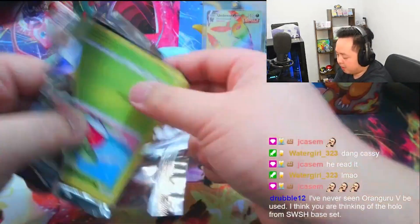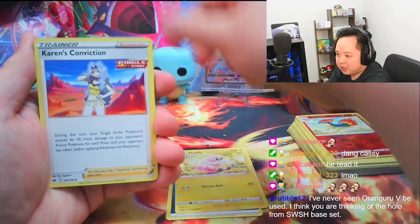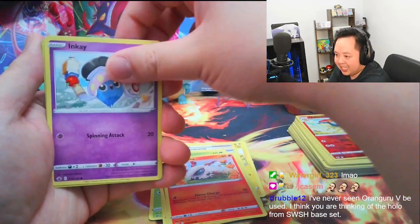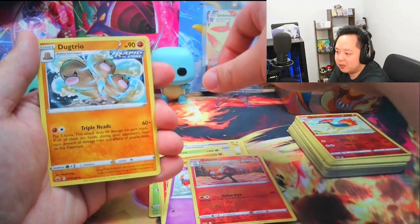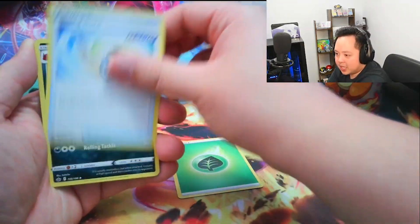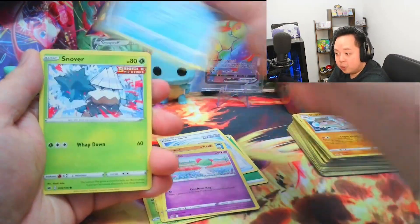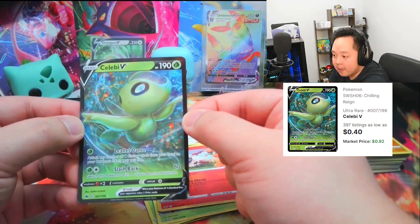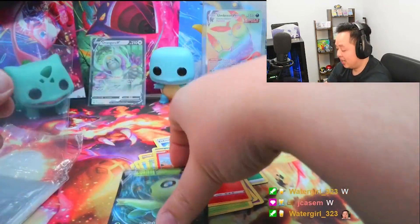Now let's see if we can maintain that average with the eight Chilling Reign packs — 12 packs total. We might actually be replacing the Umbreon VMAX in the back today. This ETB feels special. Pack one gives us Karen's Conviction, a Reverse Holo Reboot, and the regular rare Dugtrio — my first Dugtrio of that kind. Pack two brings a Grass energy, Echoing Horn, Castform Rainy Form, Snover, another Reverse Holo fire type, and then a Celebi V — our second hit of the night and my first Celebi V. I like it much better than the Orangaroo.